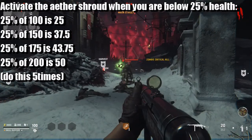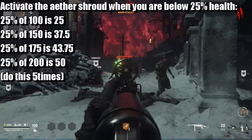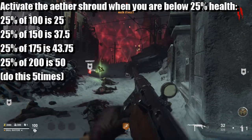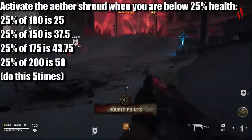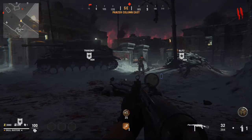You've got to do it five times, and you've got to be at 20% to 25% of whatever your health will be — that will be 100 to 150, 200 to 250. You just have to find the percentage of that. I'll put all the percentages on the top left corner. That would be pretty much it — thank you for tuning in, stay tuned for more, and I'll see you all soon. Adios.